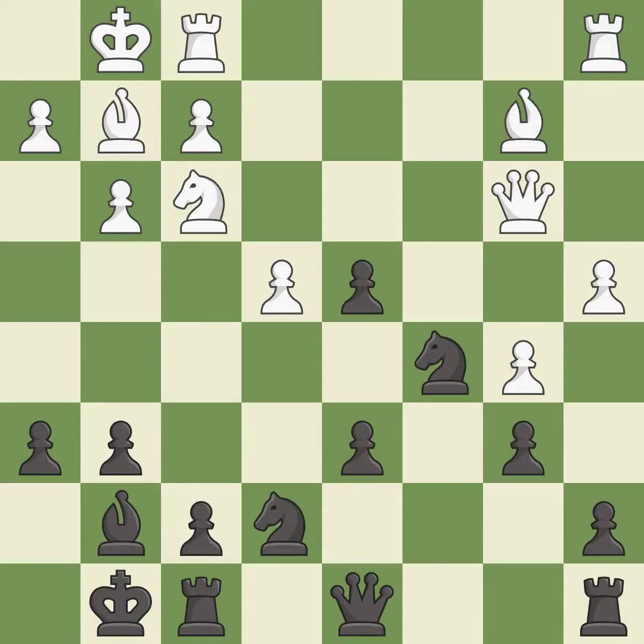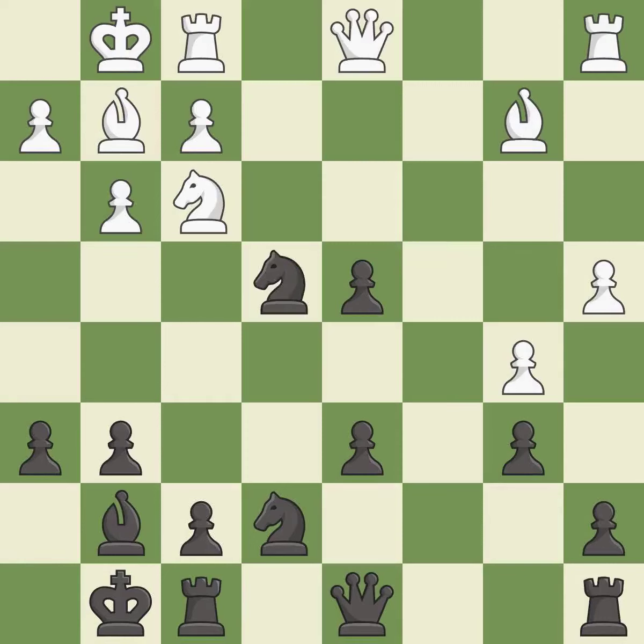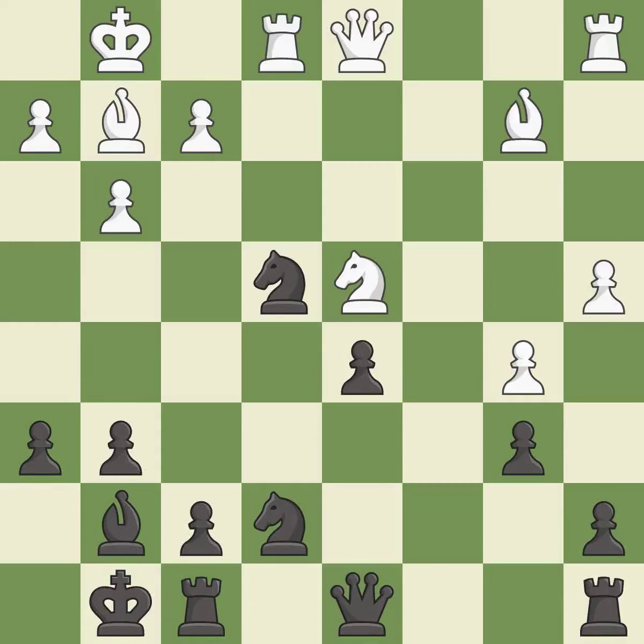This move puts the queen on a safer square — it is best. This threatens to take an outpost with a knight; it is best. This reveals an attack on a knight — it is excellent. This defends a knight that was under attack and had no defenders. This threatens to take an open file with a rook — it is a great move. The rook is now on an open file, which helps control squares across the board. It is best; the rooks can see each other now, allowing them to provide mutual defense.